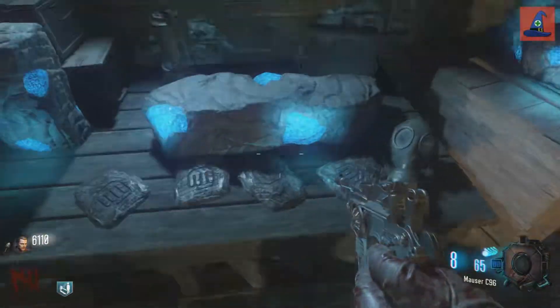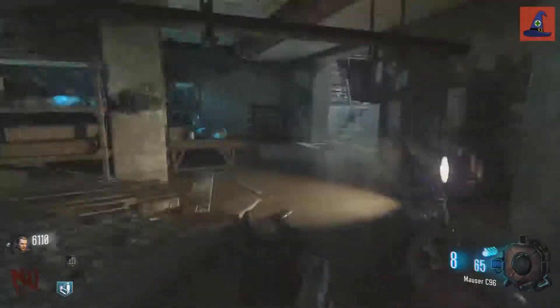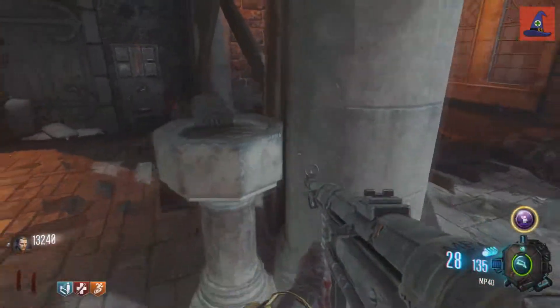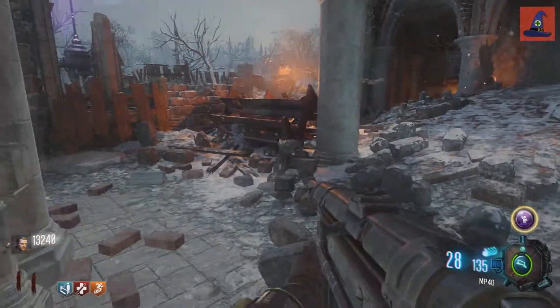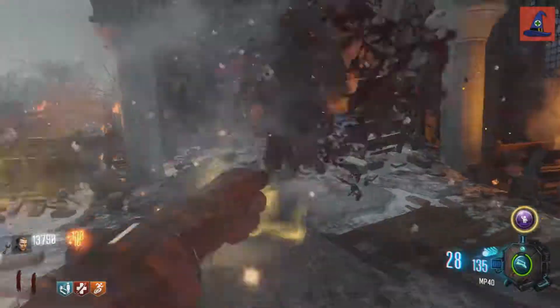For the very first step, you're going to need to grab a stone tablet on this table near Generator 2. Once you have it, head over to the church and place it in the space in here. Melee zombies around it until you see the stone turn from its original muddy state to a clean white tablet.